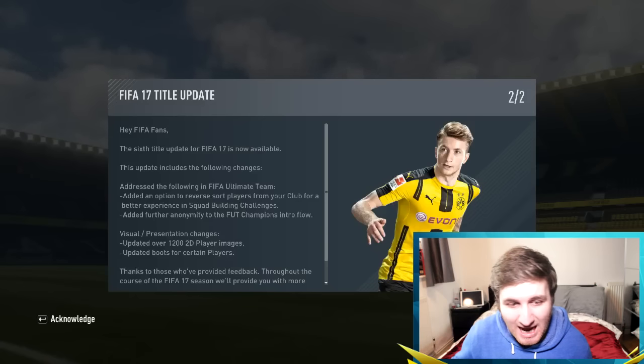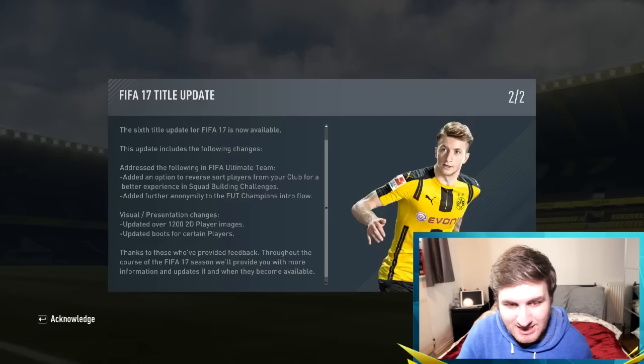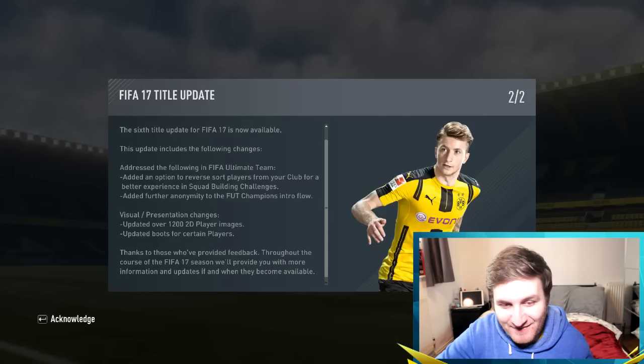The FIFA 17 Title Update Number Six is now available. This update includes the following changes: in FIFA Ultimate Team, they've added an option to reverse sort players from your club for a better experience. In SBCs, they've added further anonymity.